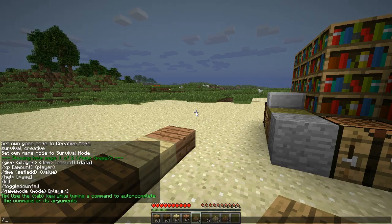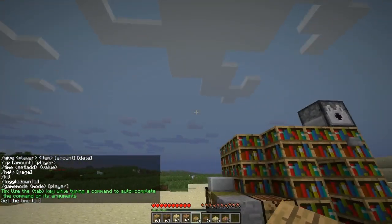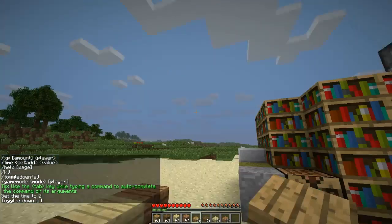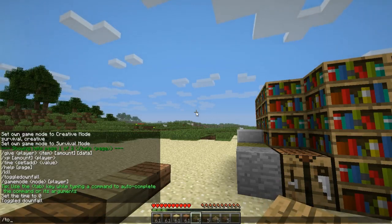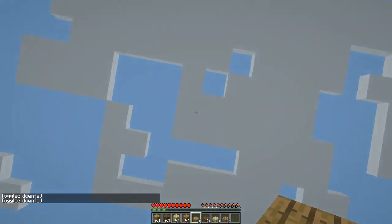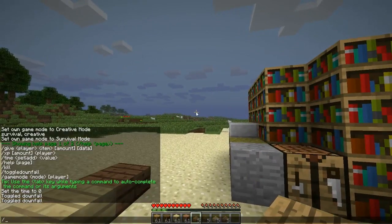I didn't go over all the single player commands, so I'll cover a few now. You can set the time to day — I'm doing that right now because it's getting a little dark. There's XP where you can give yourself up to 5,000 at a time. The 'kill' command kills yourself, obviously. And toggle downfall makes it rain, or makes it not rain. It usually works.